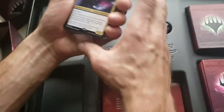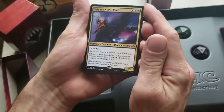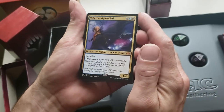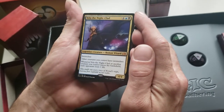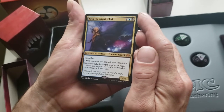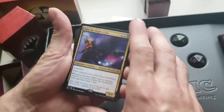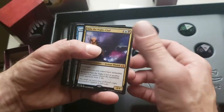Alright, so right off the hop we've got Vela the Night-Clad — legendary creature, human wizard, 4/4, intimidate. Other creatures you control have intimidate. Whenever Vela or another creature you control leaves the battlefield, each opponent loses one life. So kill your own creatures — who cares?